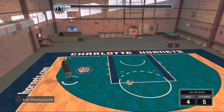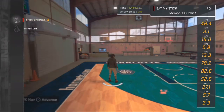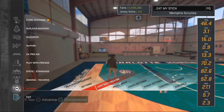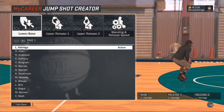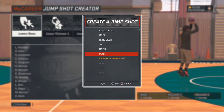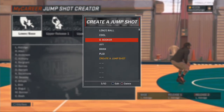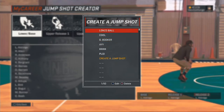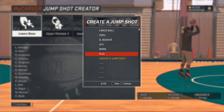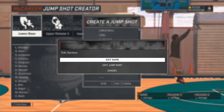I be hitting every single shot in the park. So this is — I randomly named this. How do I edit? This is the last one I made. Do not pay attention to — this is the Devin Booker jumpshot, this is the Lonzo Ball jumpshot. Do not pay attention to these names, man, because I just be randomly naming them when I make them. I'm trying to experiment. So edit jumpshot — yes, this is how it's looking, man.